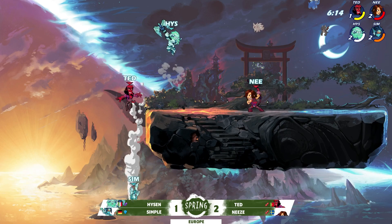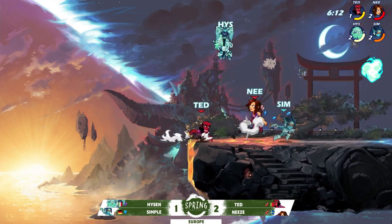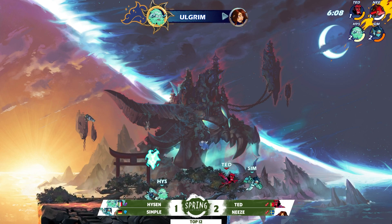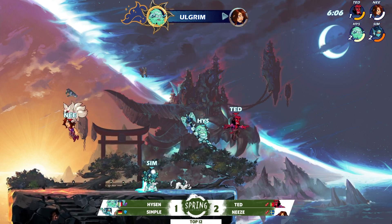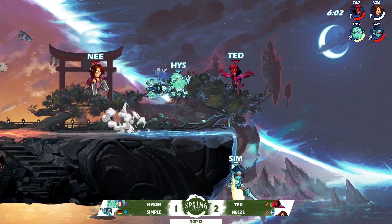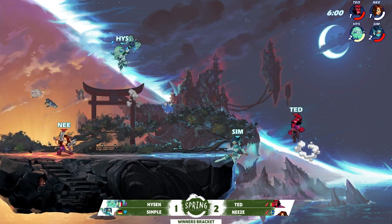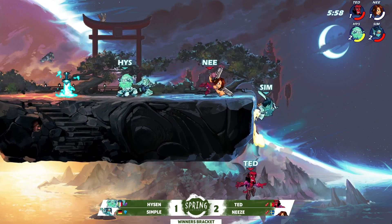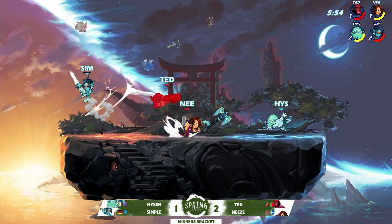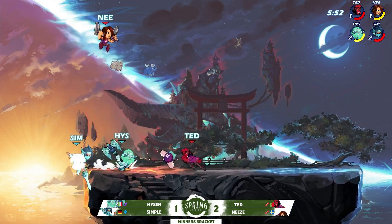Blasters are a great tool for that support player — you can sit further back and utilize that range. But Ted doesn't seem to care — he is just going off stage and swinging for it. He's like, "I could support, or I could just KO one of them and we're basically back even." He's carrying his own weight: "Those stocks that got taken from me, I'll take back and double it."